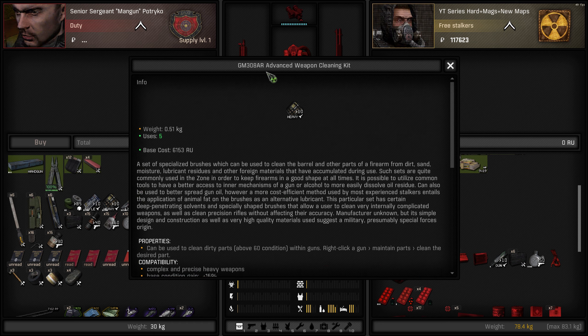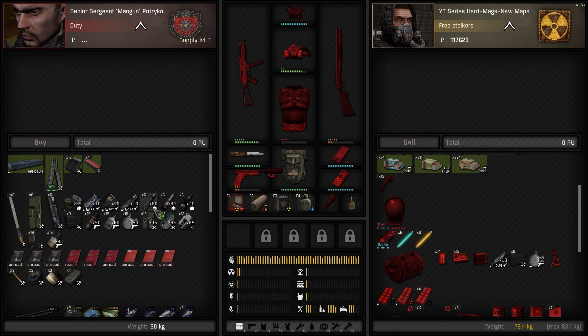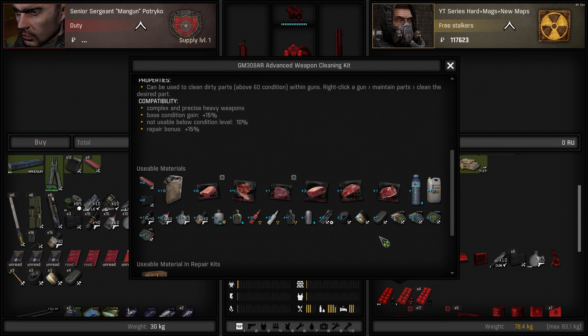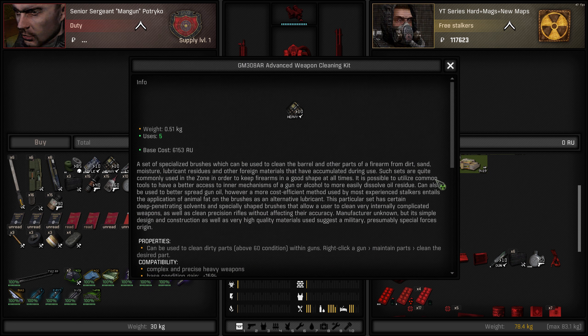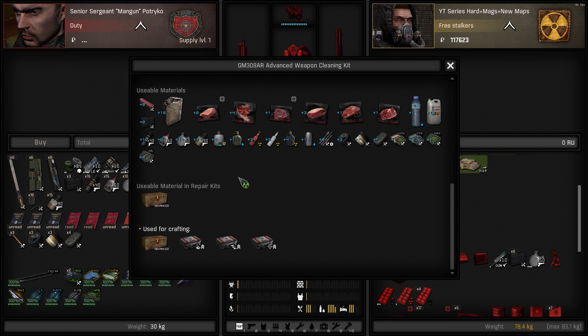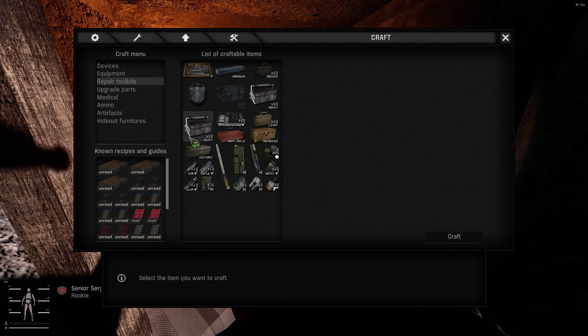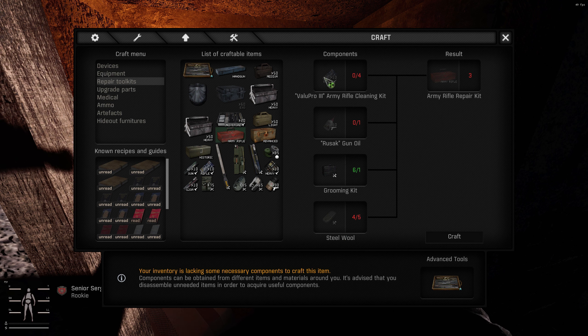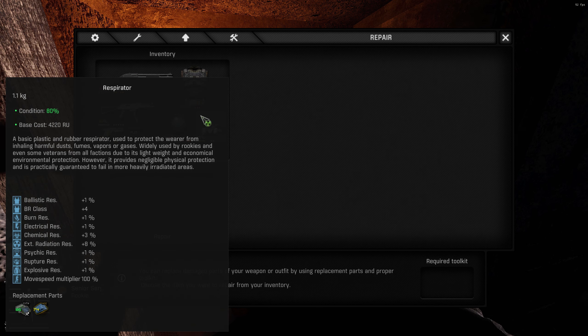This right here is an advanced weapon cleaning kit. It tells you what goes with it, so when you use it on an item you can use these as upgrade materials. It has a base condition gain of 15, but you can add an increased condition upgrade if you use any of these items to get a bonus. When it comes to making something, just open up your thing, follow what it says you need, go to the vendor, buy it, make it - but make sure you have the required kit.